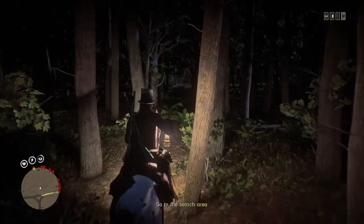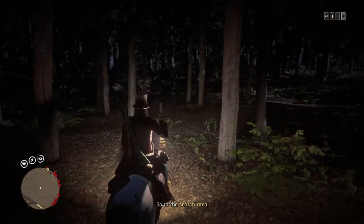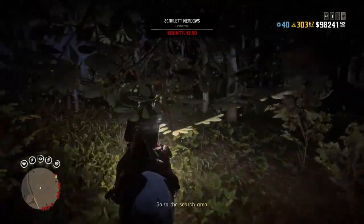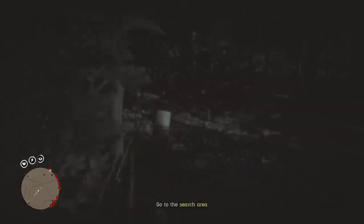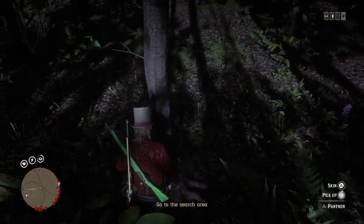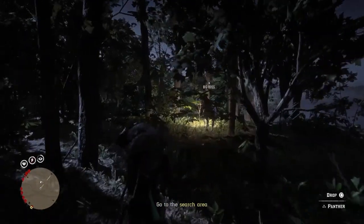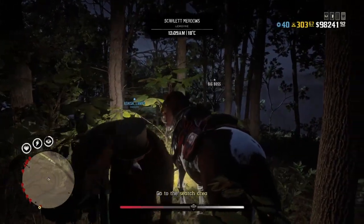Always go towards the left with your lamp out. The lamp is like your best friend here. There will always be three stars. I found three three-star panthers in about two and a half minutes — that's how easy it is.